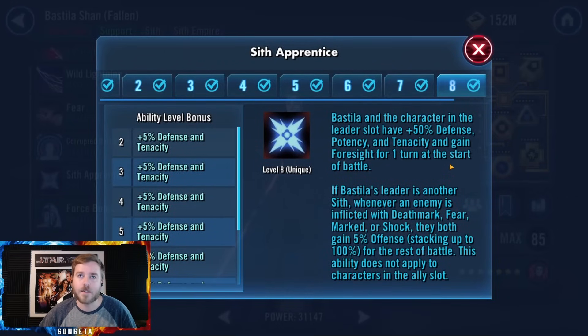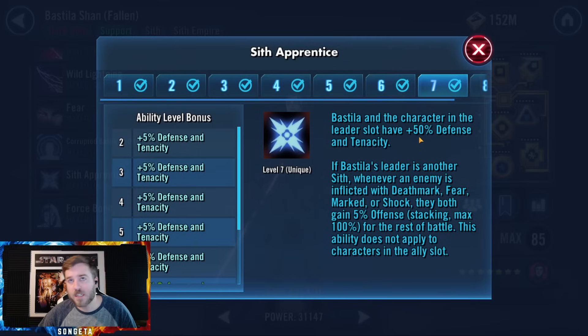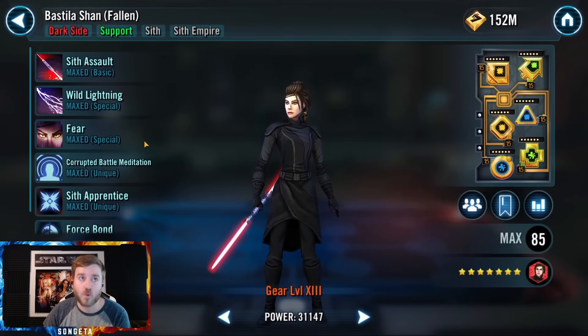With Ferocity nerfing tenacity, you're protected from all those debuffs by having Corrupted Battle Meditation on them. Her Sith Apprentice unique gives 50% defense and tenacity to her and the leader. Whenever an enemy is inflicted with Deathmark, fear, or shock, she and the leader gain 5% offense — up to 100% — for the rest of the battle. So her and Darth Revan are stacking up really high with their damage through ramping mechanics.